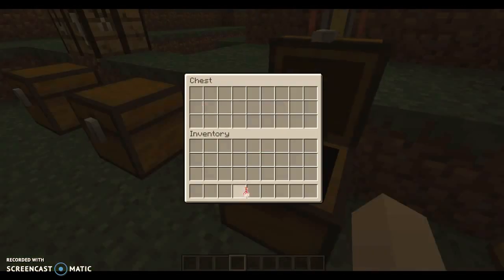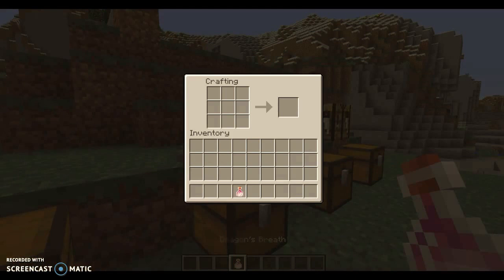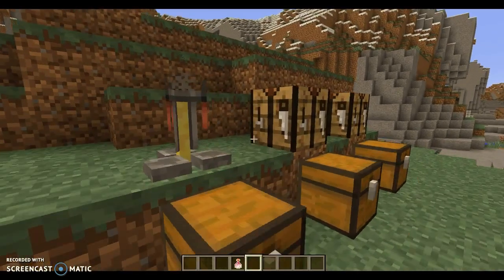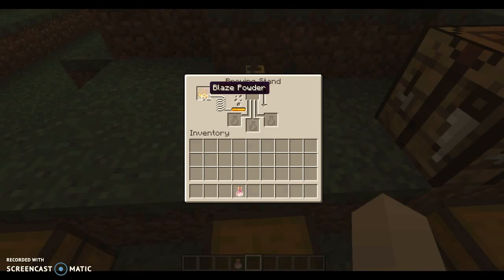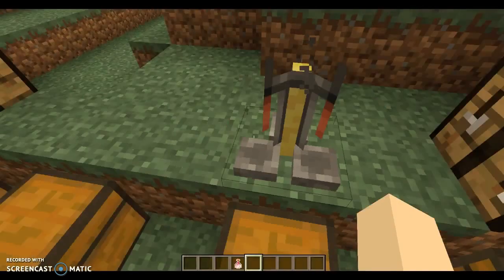Another thing you might notice is the dragon's breath. You cannot drink it. You get it when you're fighting the ender dragon and it's shooting its little breath at you — you stand near it and you can pick it up. When you put blaze powder in the brewing stand, that's actually what fuels it. You actually need fuel for these things now, but other than that, the brewing's still the same.